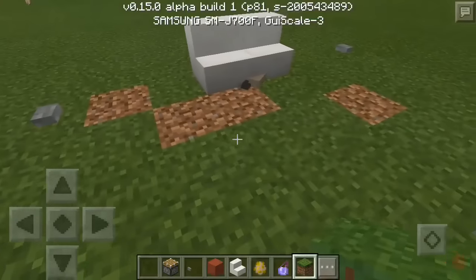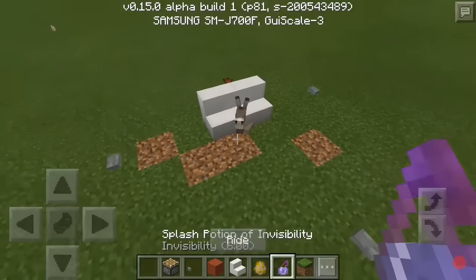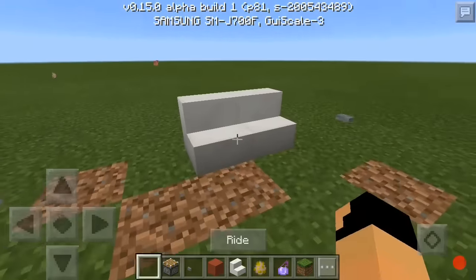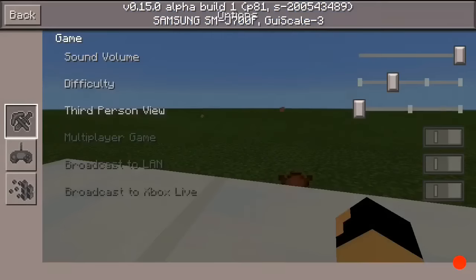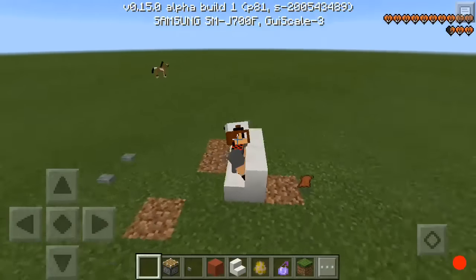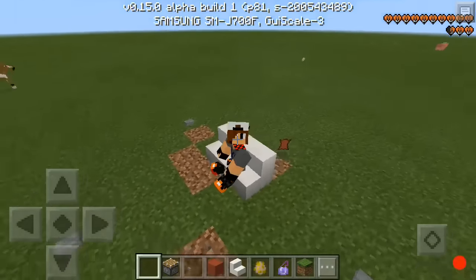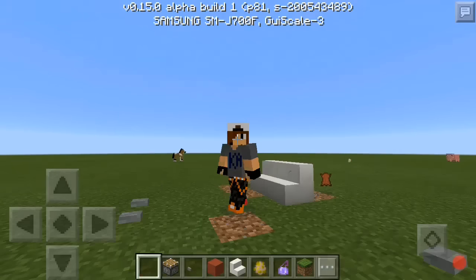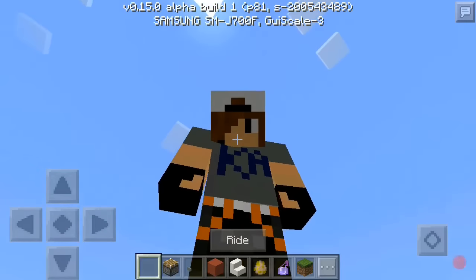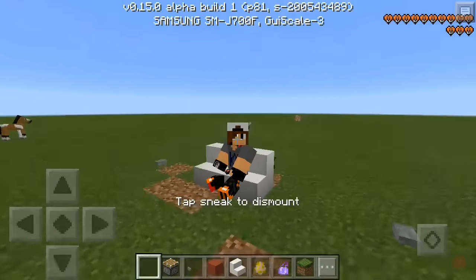There's one last step: take your invincibility potion and throw it. Then go to third-person view and there you go — you're sitting on a chair! Press the right button and boom, it's working.